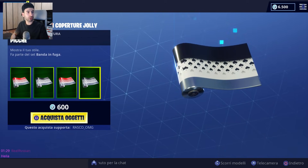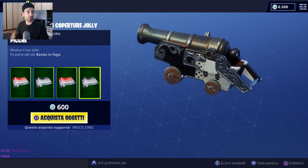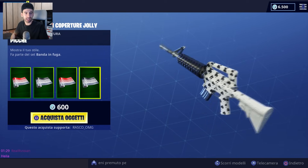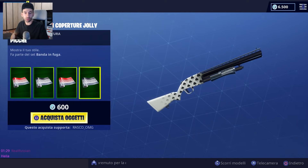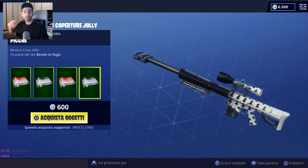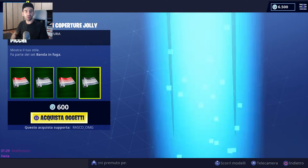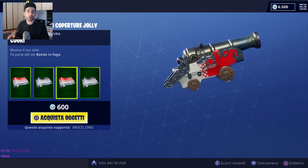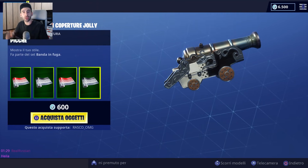Qui troviamo i cuori, qui il segno dei quadri riportato come diamanti sulla copertura. Hanno cambiato il nome di fiori e quadri. La versione bianca e nera è secondo me la più bella di tutte. Mi piace molto questo distacco tra il bianco e il rosso e il bianco e il nero. Fatemi sapere nei commenti se vi piace anche a voi.